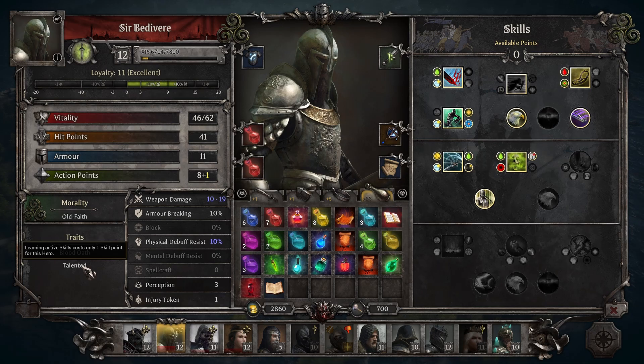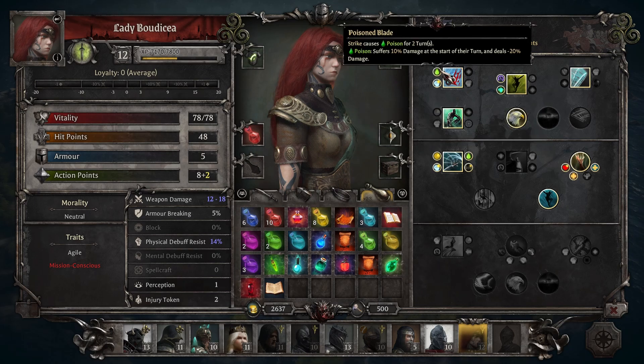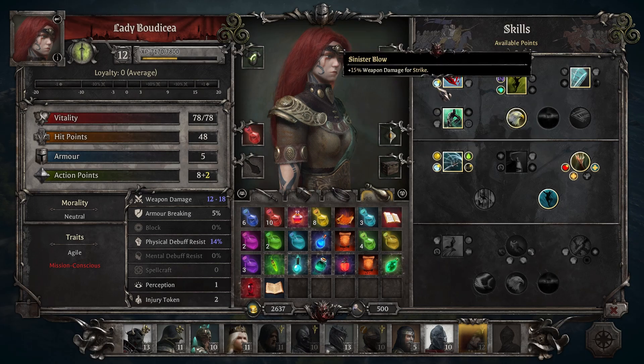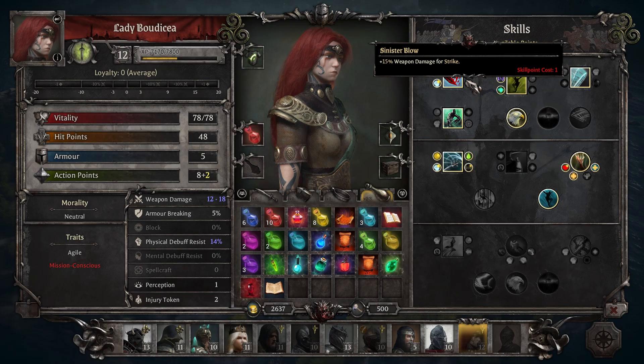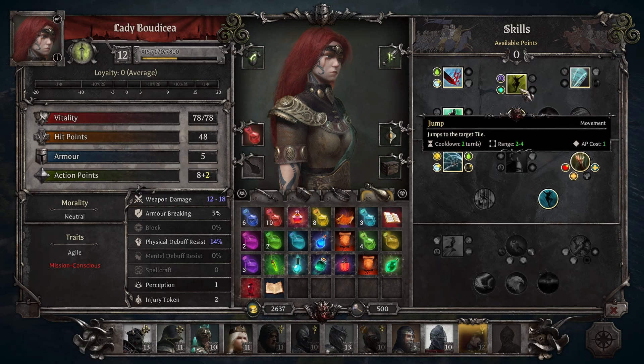With the honorable mention out of the way, let's get into my personal second best vanguard, Lady Bodicea. She comes with the standard assassin kit of jump, hide, counterattack, backstab, and assassination, making her incredibly deadly in just about any situation.